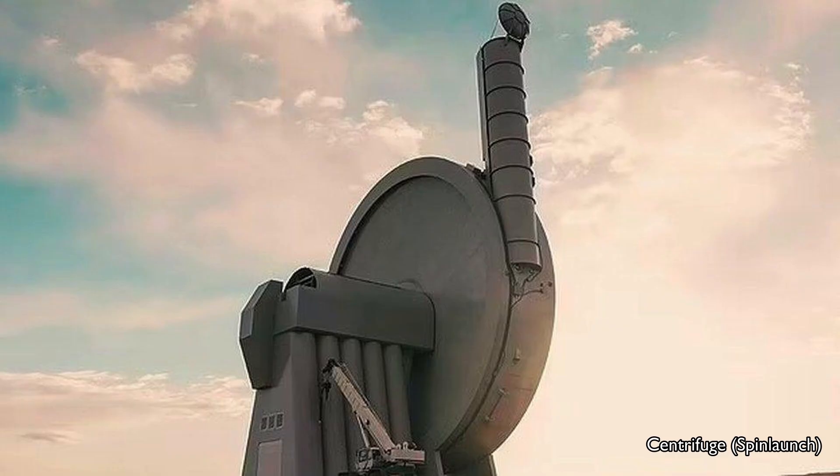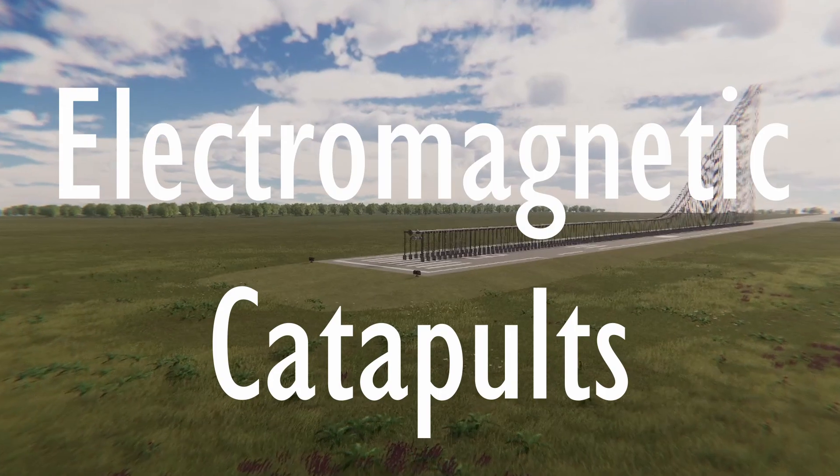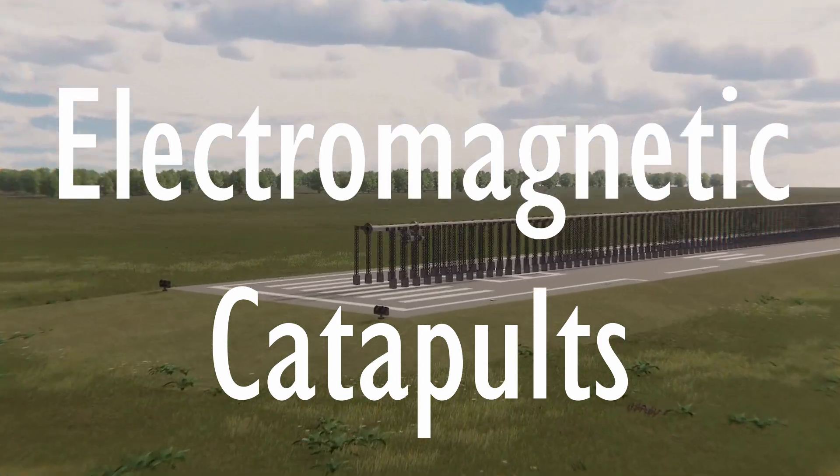They are: electromagnetic catapults — like a railgun or coilgun, this accelerates the payload on a sled along a track via electromagnets. Centrifuges — a bit like a hammer throw, this accelerates the payload by spinning it really fast and then letting go. Space guns — like a gun, shockingly, it accelerates the payload by high pressure gas. These are what people think of when they hear 'mass driver.'